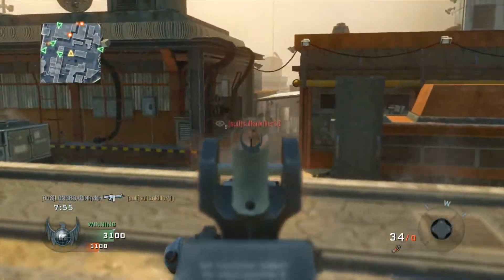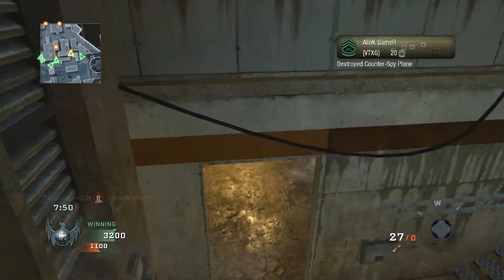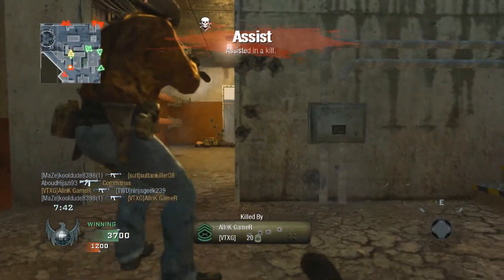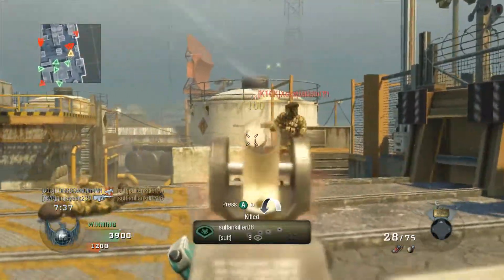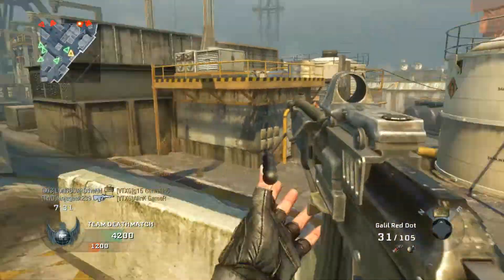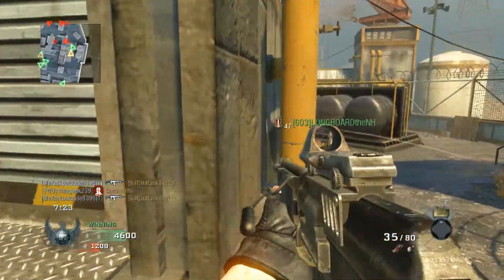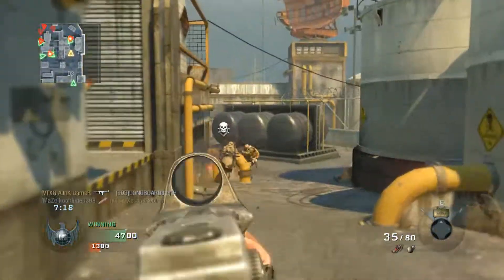Another thing about these older Call of Duty games and the yellow numbers: whenever you got a kill with your killstreak, you would get the full amount of points. Like if I had a chopper gunner, I'd get 100 points per kill — which is how it should be. Here in Black Ops 3 and even Black Ops 2, your score streak points only counted for a reduced amount. Like if you called in dogs in this game you'd get 100 per kill, but in Black Ops 2 you'd get like 15 or 20 assist points. What is that? That's nothing.